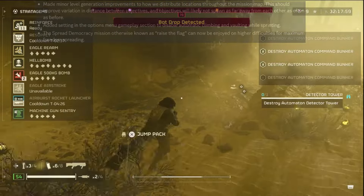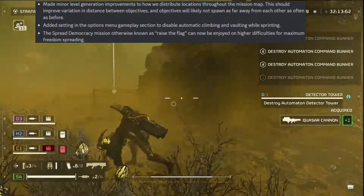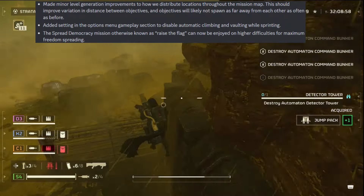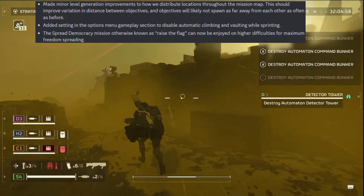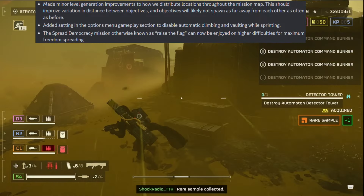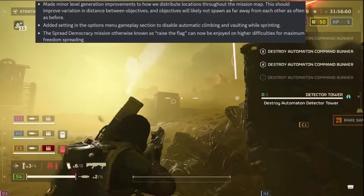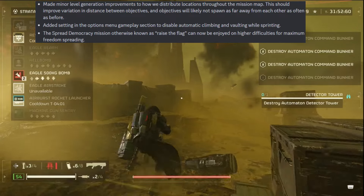Some changes to the gameplay. They made minor level generation improvements to how locations are distributed throughout the mission map. This should improve variation in distance between objectives — objectives will likely not spawn as far away from each other as often as before. Pretty awesome. So those giant maps with 40-minute missions where you felt like you were playing the Death Stranding walking simulator — maybe they've reduced that a little bit.